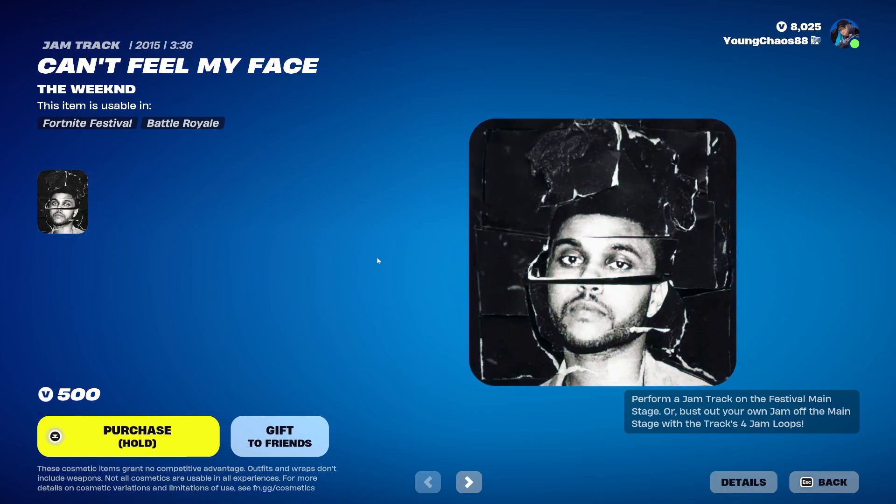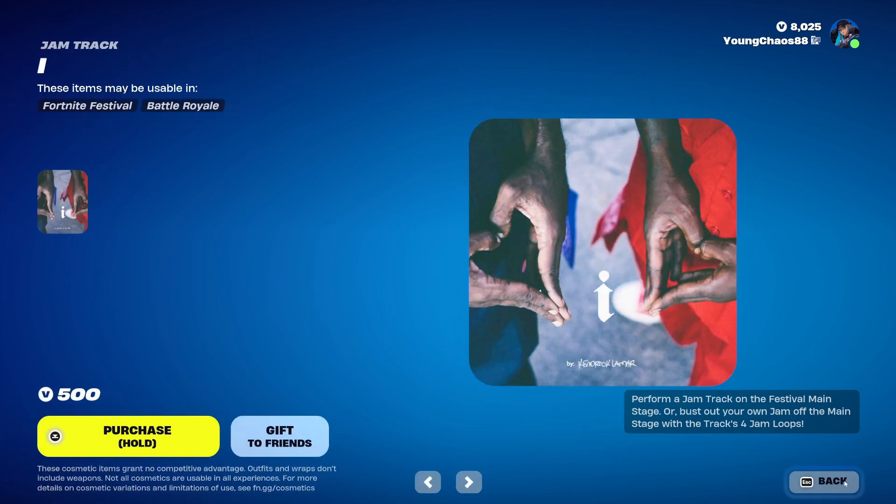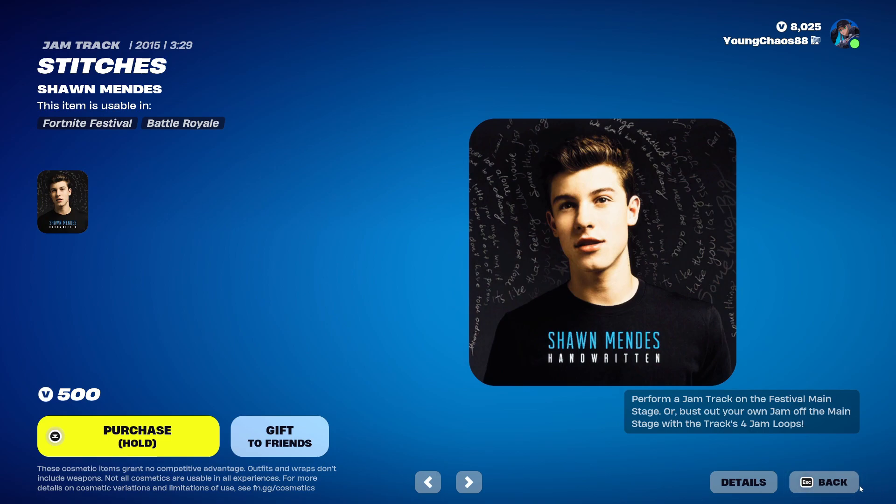Can't Feel My Face is a new jam track at 500 V-Bucks. All these do seem to stay around 500 V-Bucks. And we also have Stitches at 500 V-Bucks. Pretty cool ones here. These can be used, of course, in Festival and also on the main stage for that extra little jam loop game mode, which is pretty cool.